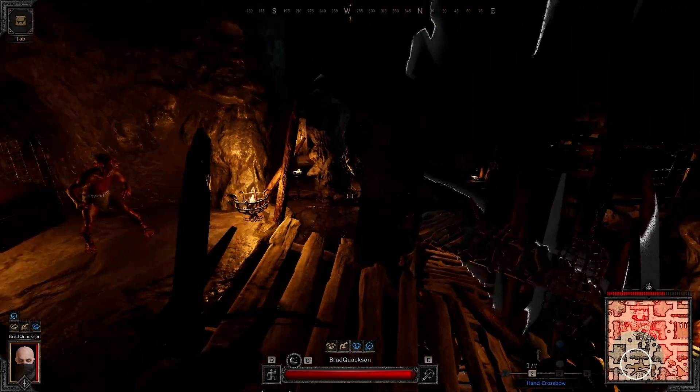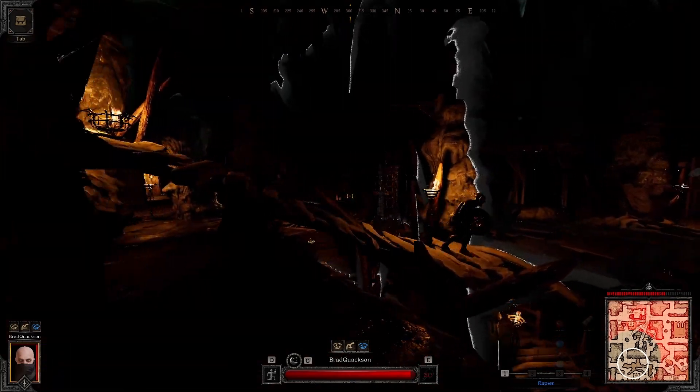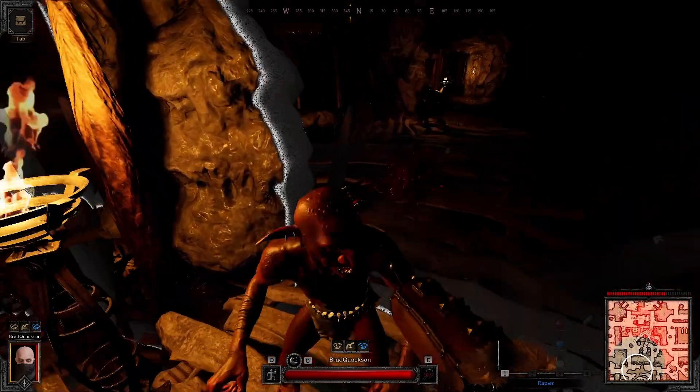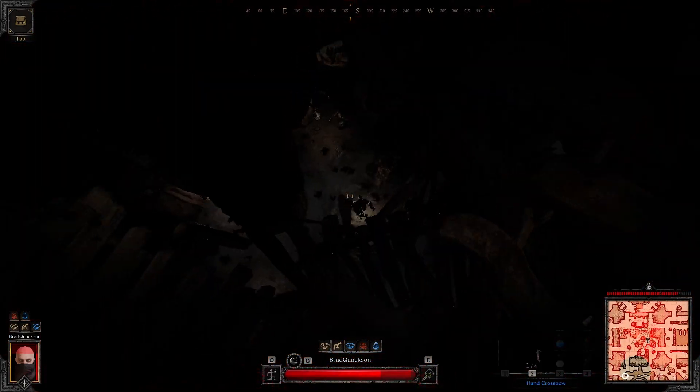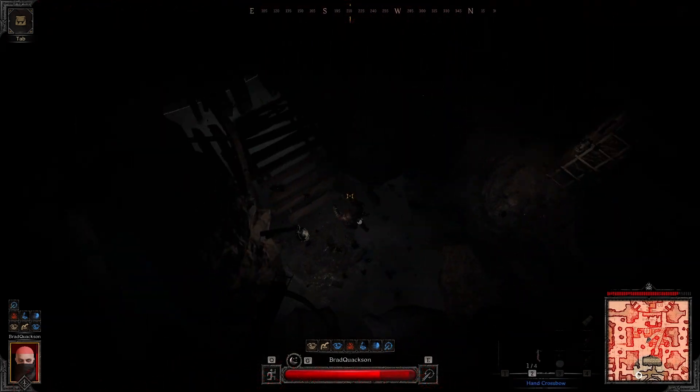There's a rogue behind this rock — he has nowhere to go and already popped his Hide, so the fight is already over for him. As long as I hit my hand crossbow shots or stay on top of him, I'll burst him faster. All you need to do is wait it out. There's no reason to rush.